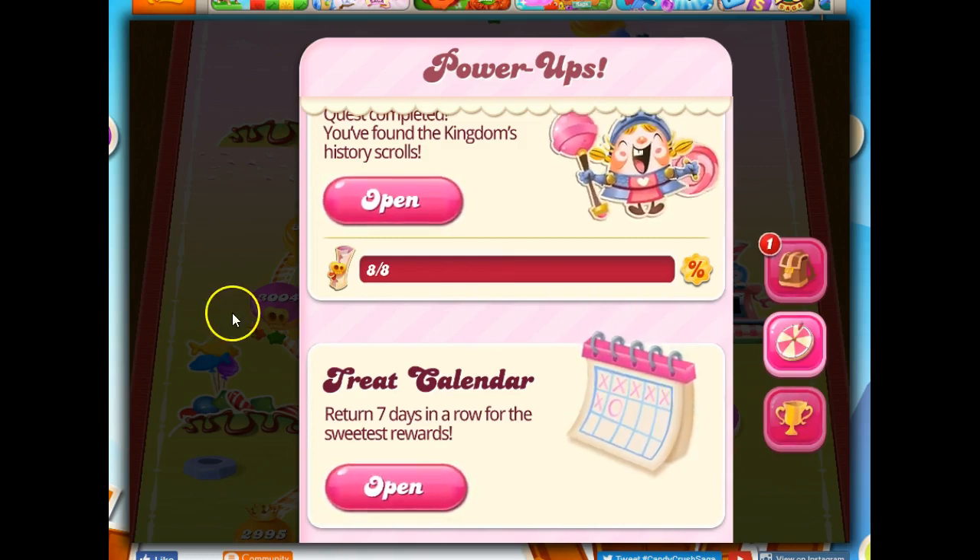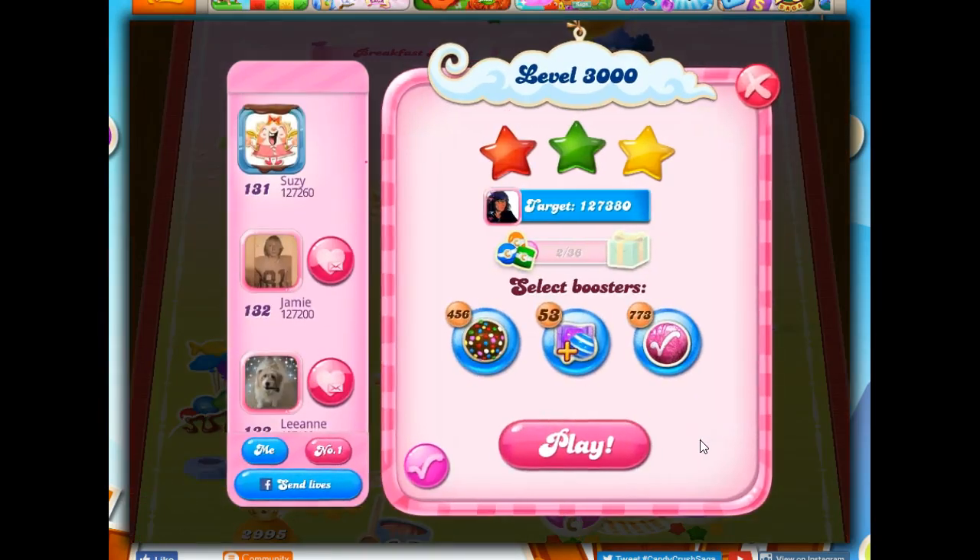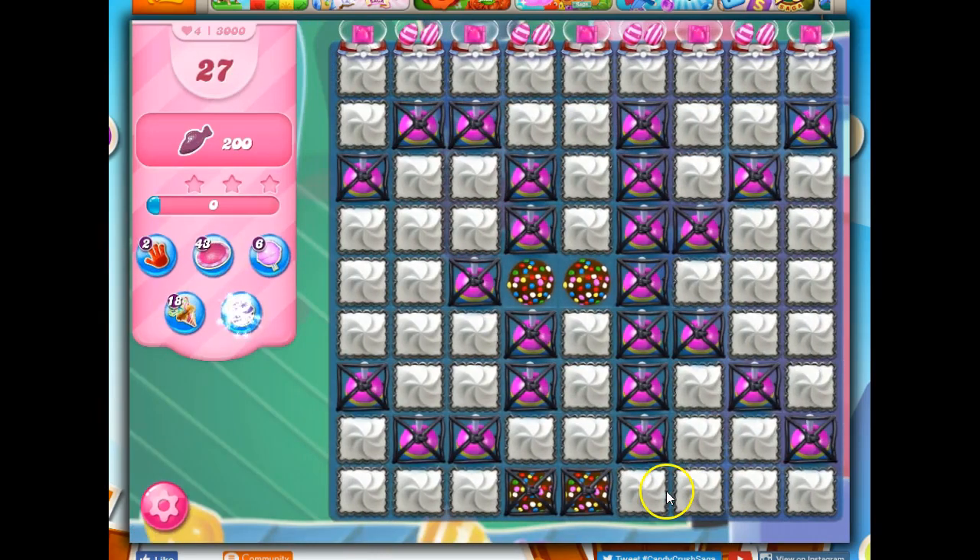So let's go ahead and make use of it and see what it's about. I'm going to go into level 3000. It's a nice standard level. I know I can beat it all the time, and it's a great place to experiment. I'm going to further those opportunities by bringing in a Lucky Candy. This is my infinite striped lollipop hammer, or lolly hammer — some people call it the paintbrush, and you'll see why in just a bit.